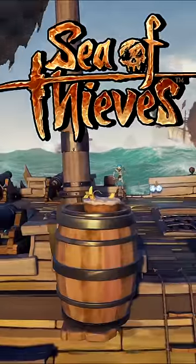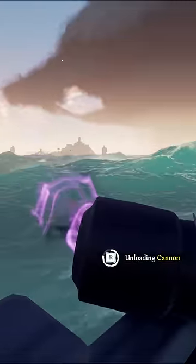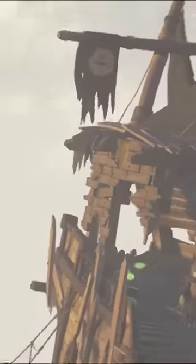Tucking on a skeleton ship in Sea of Thieves is the easiest way to farm cursed cannonballs, but how? We all know that skeleton ships are one of the best ways to farm cursed cannonballs, and we can even tell what cursed cannonballs they have by looking at the banner they fly.